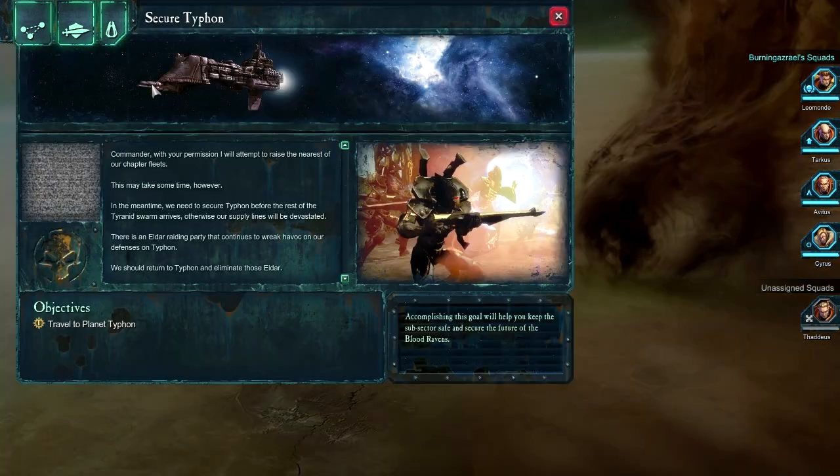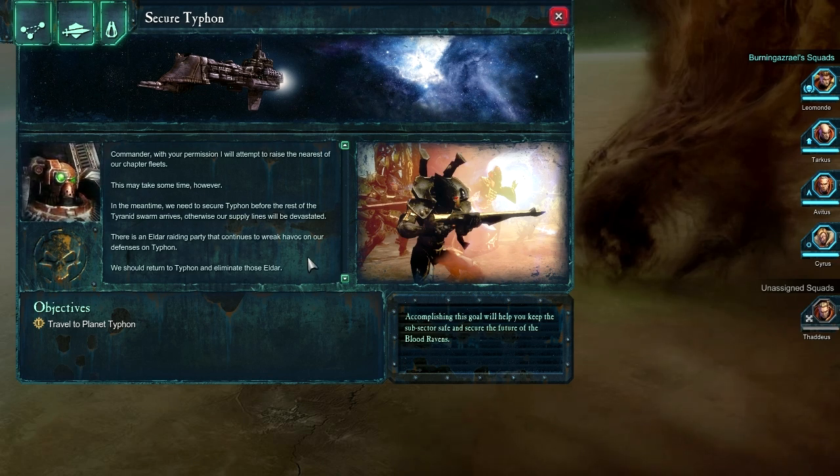We've got to go back to Typhon. Let's Typhon our way back to Typhon. With your permission, I will attempt to raise the nearest of our chapter fleets. This may take some time, however. In the meantime, we need to secure Typhon before the rest of the Tyranid Swarm arrives. Otherwise, our supply lines will be devastated. There is an Eldar raiding party that continues to wreak havoc on our defenses on Typhon. We should return to Typhon and eliminate those Eldar.